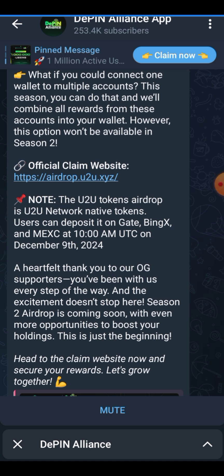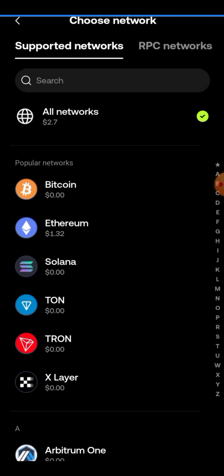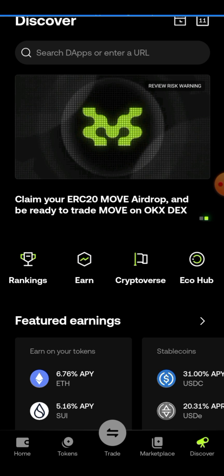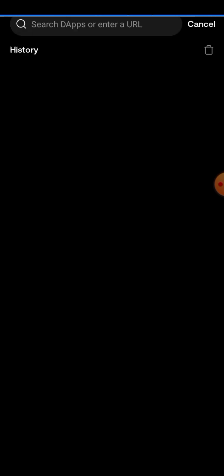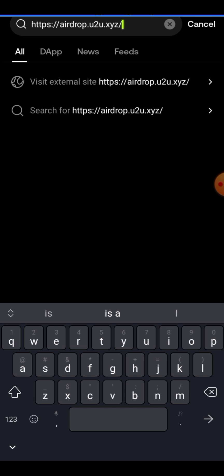We can use either OKX or the native U2U wallet, but I'll use the OKX wallet for convenience. In your OKX wallet, make sure you see the global icon and that your wallet is set to All Networks. Then come to Discover. Paste the claim link you copied — I've done this before so it'll be quick for me. Click on 'Visit External Site'.